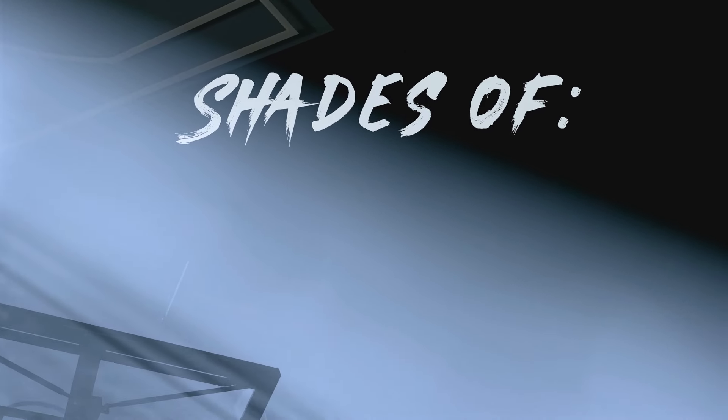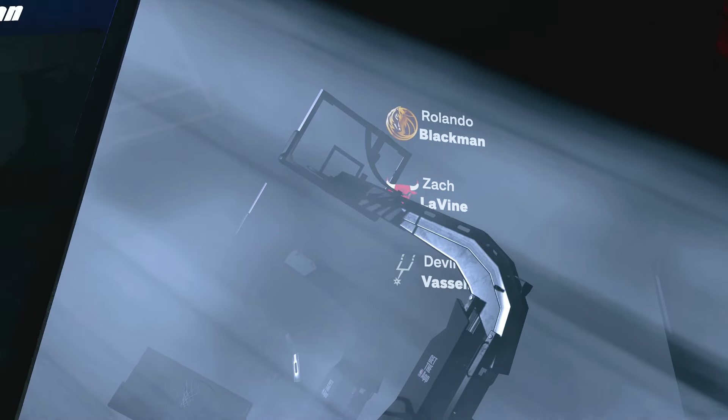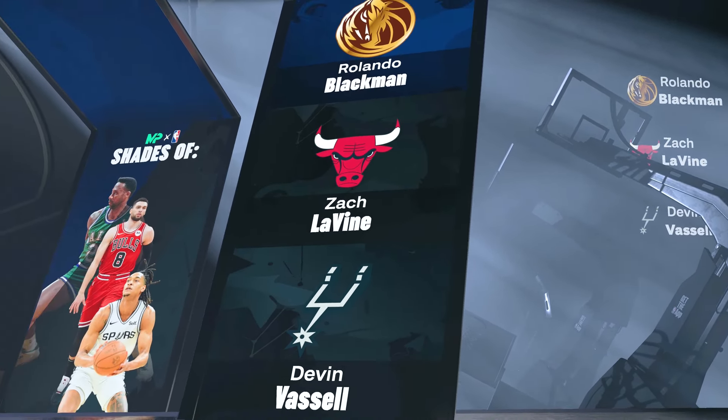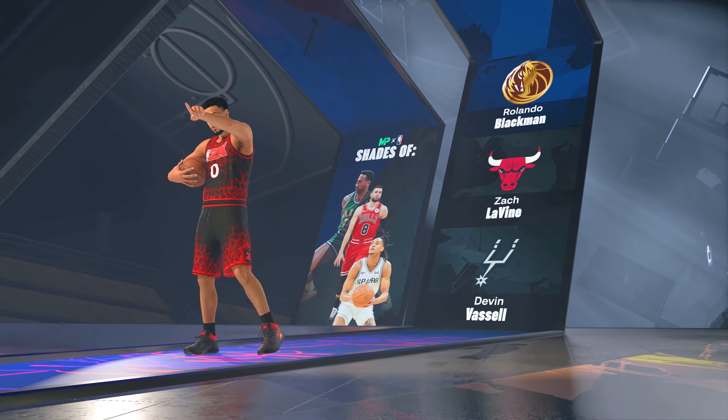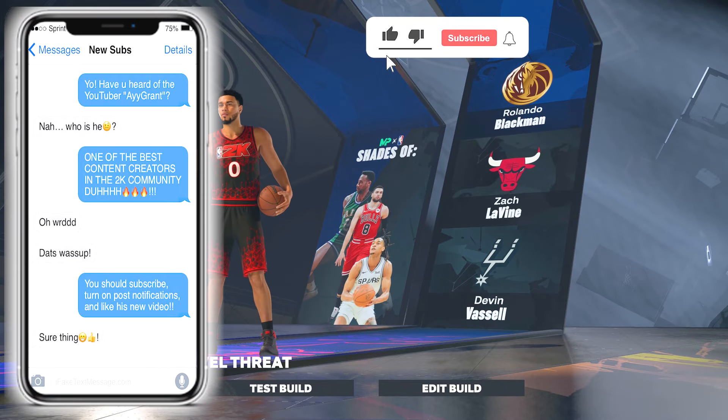Let's see what it is — we have shades of Rolando Blackman, Zach Levine, and Devin Booker. This build is a shot-crazy level threat.